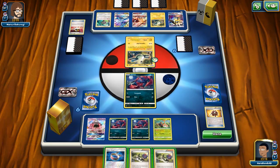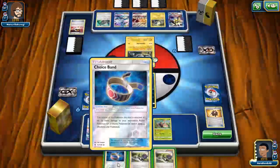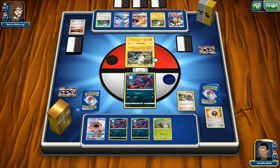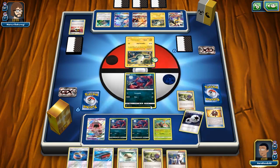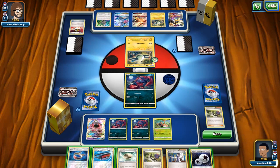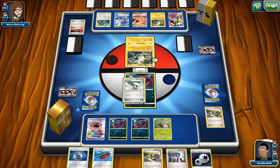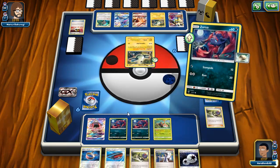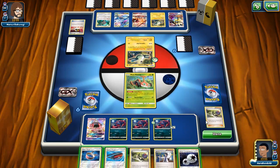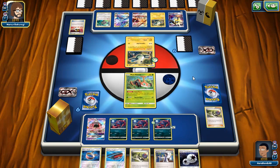I still want to keep Choice Band around — I have a good feeling about it. I'll attach one though. We whiffed pretty hard there, and I accidentally played N too early — it's too early in the morning, guys. I'll just sack off Moto from here. We are so behind this game — where are my Ultra Balls? Where are my Zoroarks? Hoping my opponent doesn't get too much off that N.